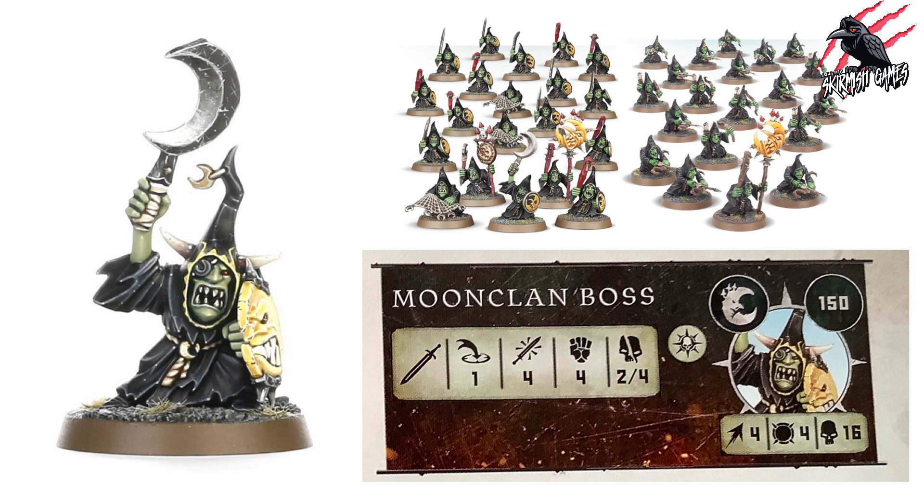The Moon Clan Boss comes in at 150 points — our lowest-cost leader. He has Movement 4, Toughness 4, and 16 wounds, with only the Leader rune mark and a weapon at range 1, four attacks at Strength 4, dealing 2 to 4 on a crit. For 150 points, the damage output isn't great and movement is limited. I wouldn't necessarily choose him as my main leader, though he could work with a pack of Stabbers as a compact, budget warband option.